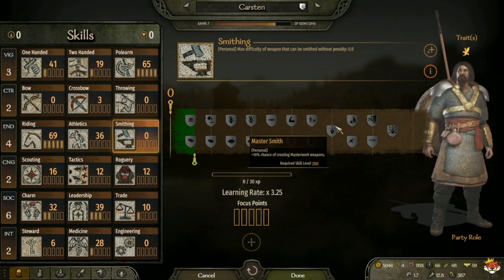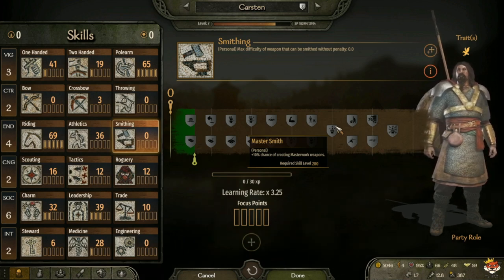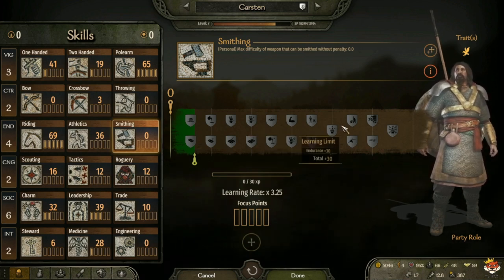At level 200 you have Master Smith, which gives plus 10 percent chance of creating masterwork weapons. That's the only one you can take, and masterwork weapons are even better than fine weapons - they give more attributes like better handling, more damage, more swing speed, and more thrust damage.